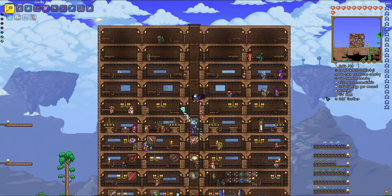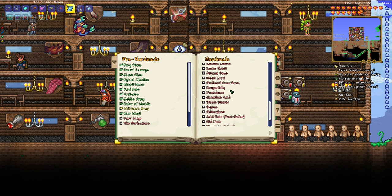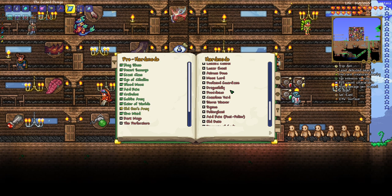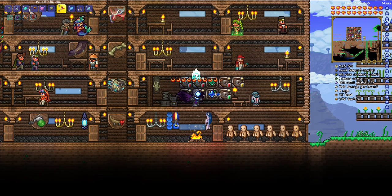Now I need to make the spawner for Astrum Deus. Let's see how to make that — Titan Heart, I have that. I use it in the astral biome. Now that we're in expert mode, I'm definitely going to make buffs before fighting. I'll make buffs really quick and then go fight Astrum Deus.